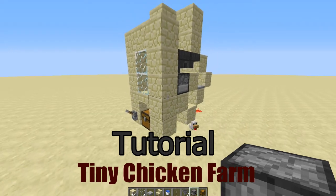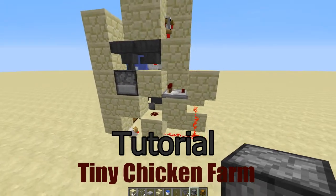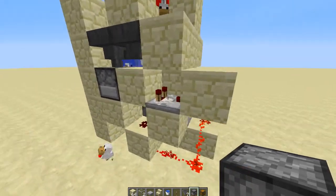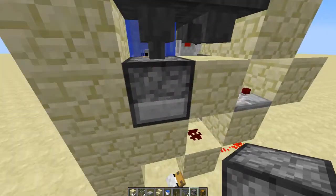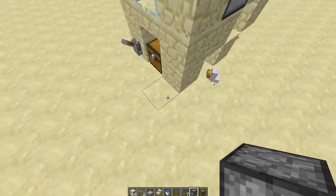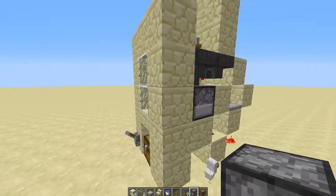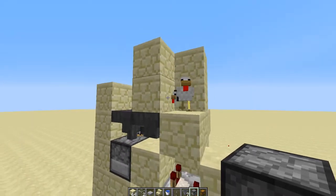Hello there fellows and welcome to a redstone tutorial with TegersRC. This time we'll be making a tiny chicken farm that is fully automatic and very small, at only five blocks by three blocks by technically four blocks high, not counting the chicken pen.